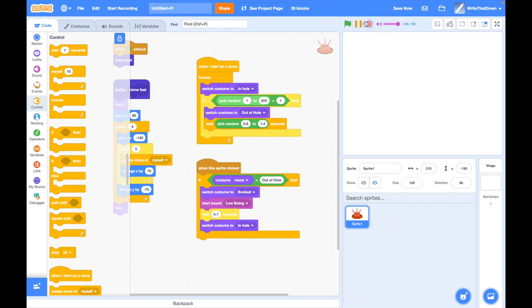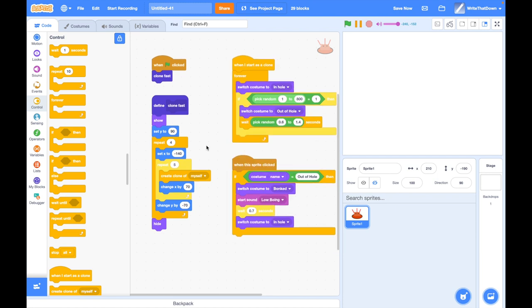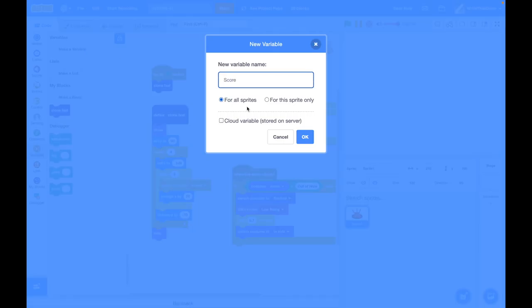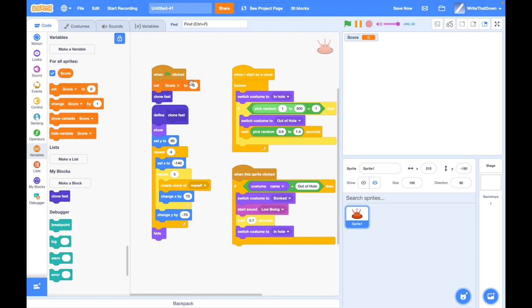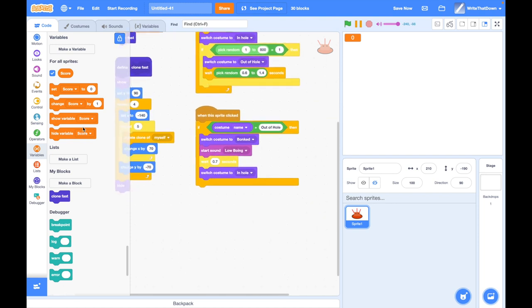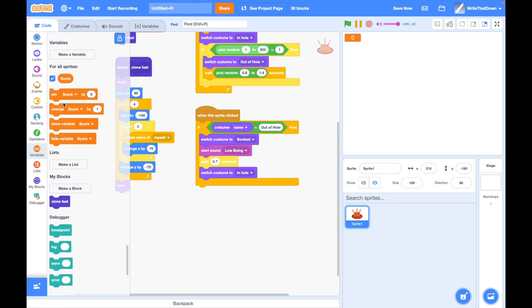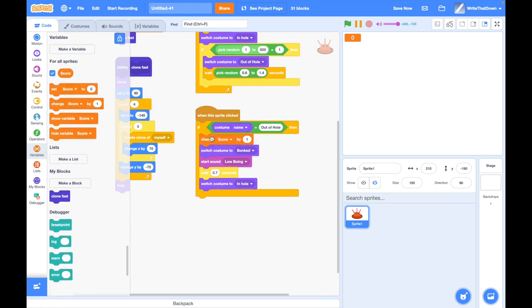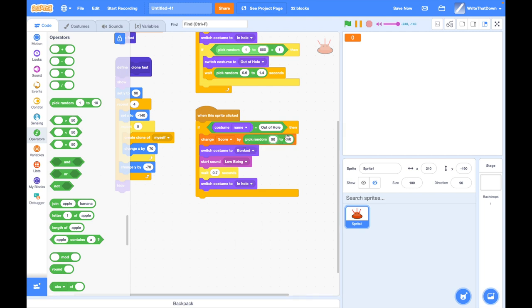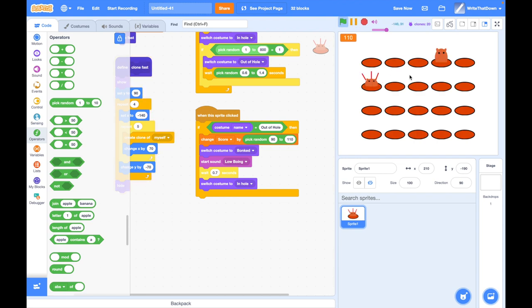This is the basis of the game, but we also want a score. Adding a score is pretty easy — create a variable called 'score' and show it for all sprites. At the beginning, score will be zero. Back in the mole script, when we bonk it we want to change the score. I'm going to change it by a random amount — not just going up by 100 every single time — so I'll choose a value from 90 to 110. Now the score starts at zero but changes when you bonk them.